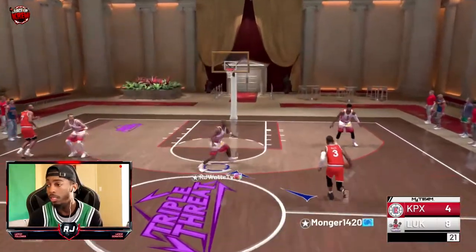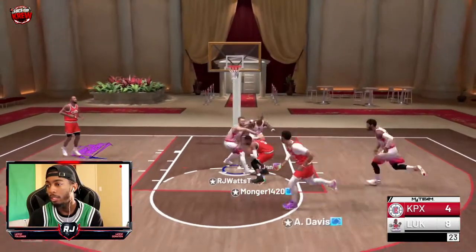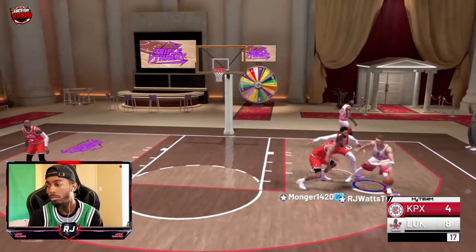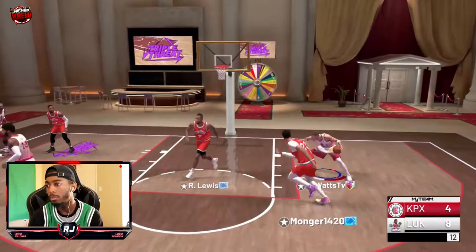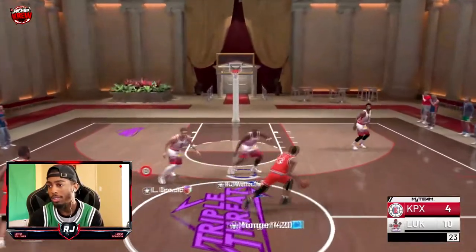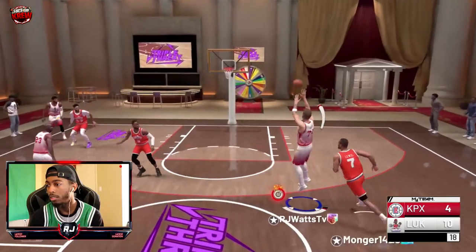We want to test everything with Luka — from his post fade to his jump shot to his pull-up. Beautiful shot! I love how fluent that pull-up jumper is. If it's there, I'm taking it hands down. Next we're going to try his post fade away, see if we can get down into the paint. Beautiful! Sharp takeover with no diamond shoe — you know what time it is!